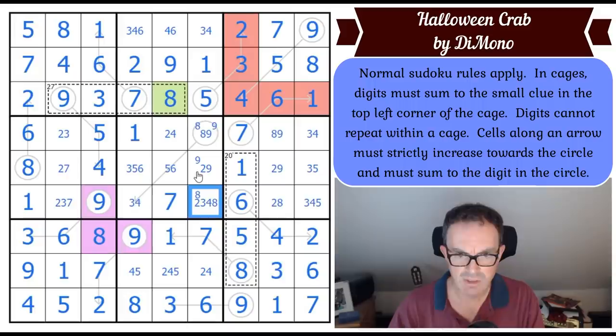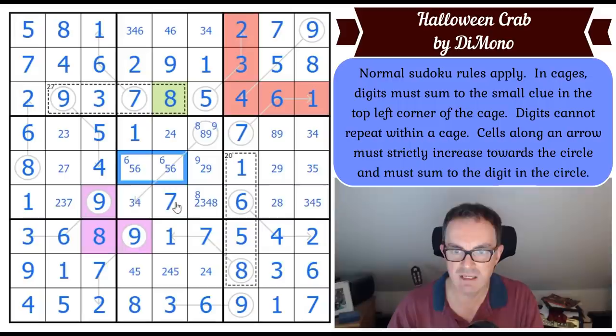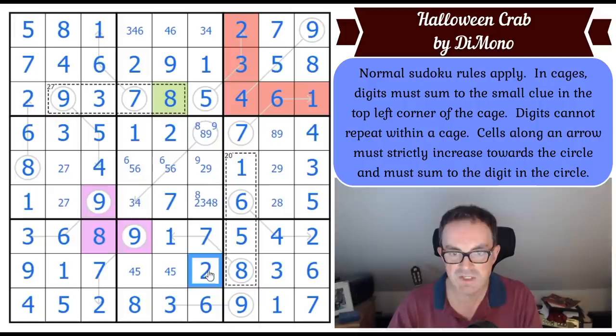How do I do this? It must be this arrow — this arrow must in some way be important. Six in row five has to be in one of those squares — surely that's going to force it. This can't be a three: if that's a three, this is forced to be a six, and that's forced to be a four. Six plus four is ten — not any of those digits. So that is not three. So this is a five, six pair now. That means that square's a three, that means that square's a four, that square's a five.